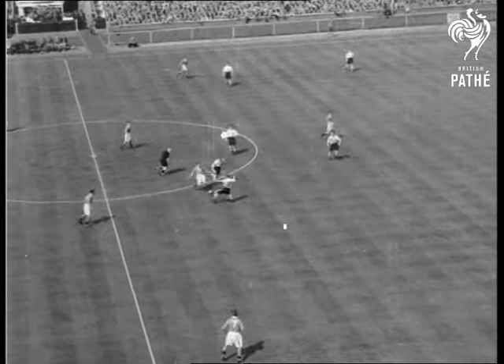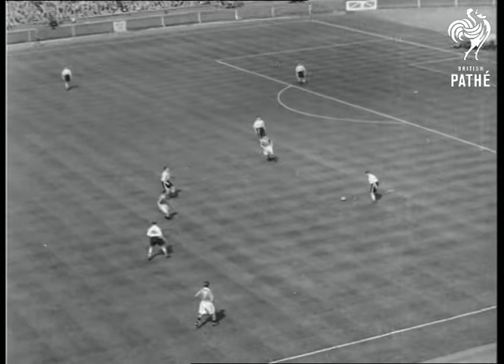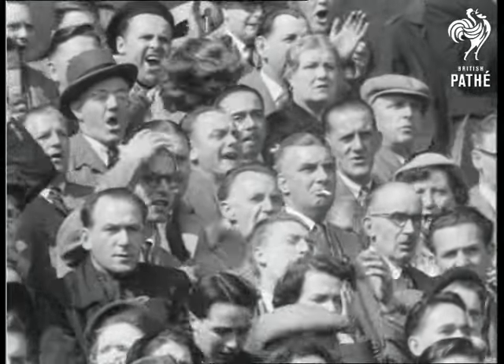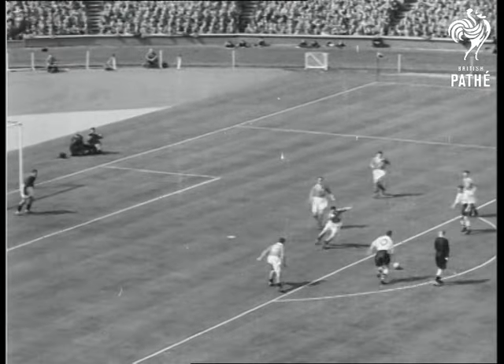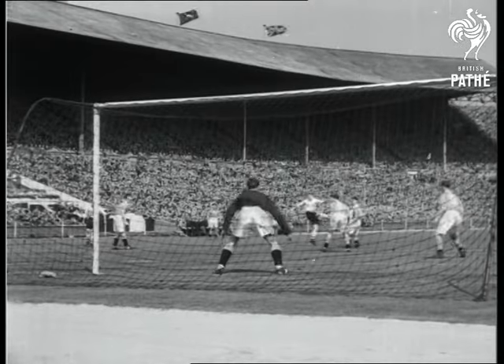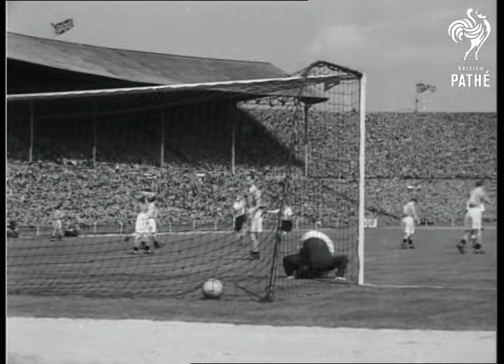Right away Blackpool are on the attack, but a Bolton player gets to it and tries to swing play back to the other end. Now Bolton get going smoothly. Hassel collects and passes; the ball goes to Lofthouse. He shoots, Thorn fumbles, and it's a goal. Bolton have drawn first blood within 90 seconds.